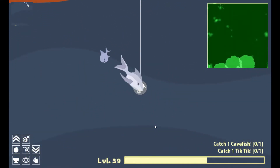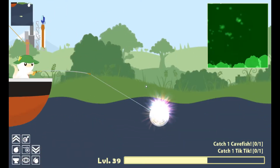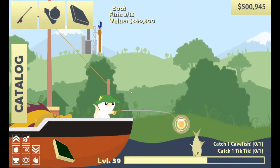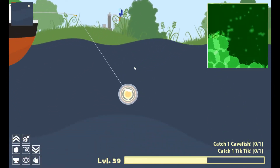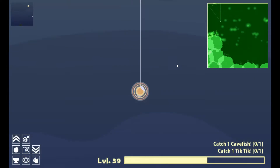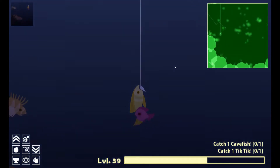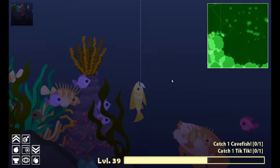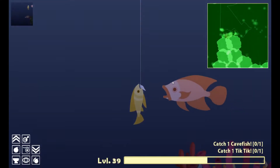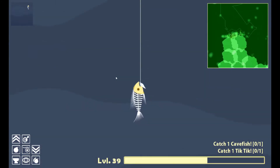We are going to need a Tic Tic and Cave Fish, but I don't know where we would find them. Get out of here, grumper! Maybe they could be these guys. Oh my god — no, it's not those guys. Who are those? They just took two bites! That's cheating!